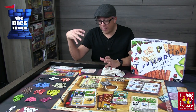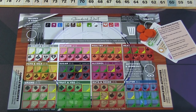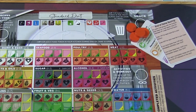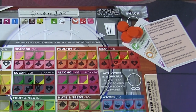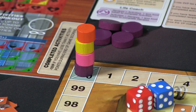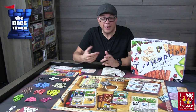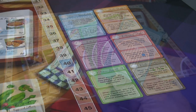Every player receives their player board, and these player boards have two sides: you have your standard diet and more advanced diets on the other side. For your first games you want to start with the standard diet. Every player also has reference cards and tokens to start, everybody places their scoring token on the zero position, and every player can tap into a set of assistants — six cards set to the side — and you're ready to start.